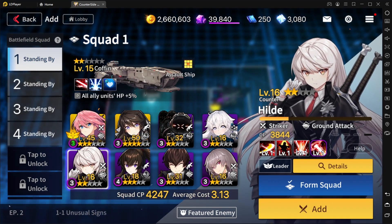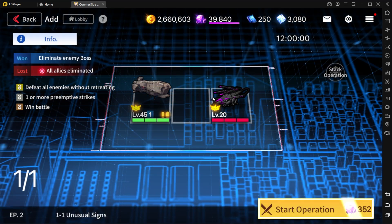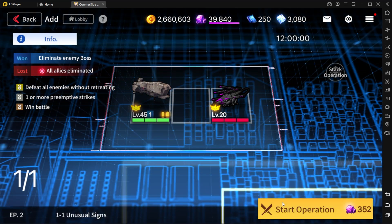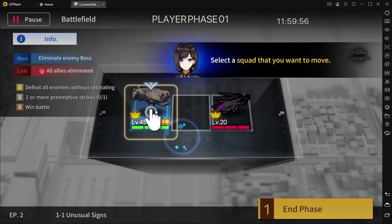And when you get farther into the game, you'll actually jump into chapters and stories where you're going to be able to deploy multiple squads. I'm only deploying one right now, but you'll eventually come across really large maps where you'll be moving these around.